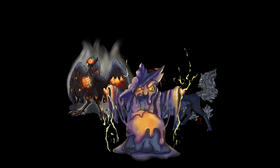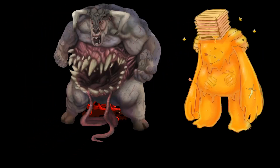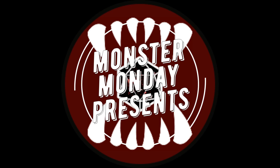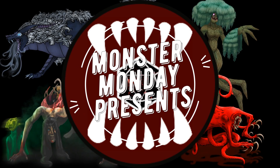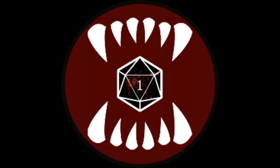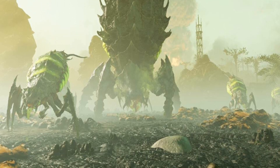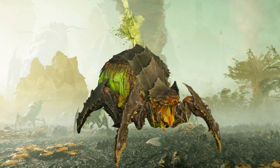Welcome to another episode of Monster Monday from the Ready to Die channel. This series explores the design of a creature I have built for Pathfinder 2nd Edition. The stat block for this creature can be found over on the Monster Monday blog, as well as the Twitter and Discord, all of which are linked below. I'm feeling better this week, got my voice back, so we're going to dive back into the Fires and Furries of Hell, not for a devilish denizen, but for the Bile Spewer.